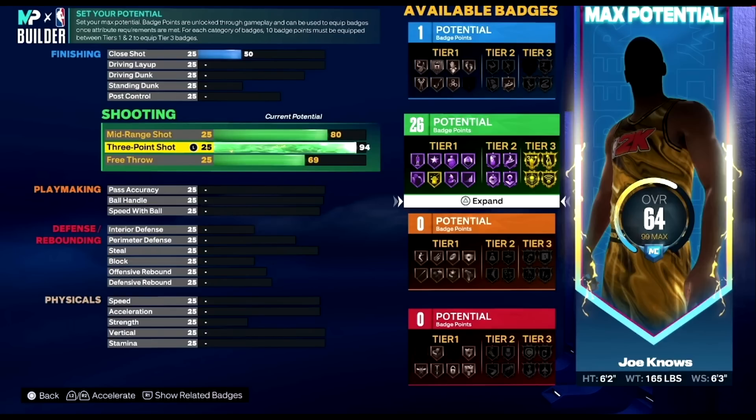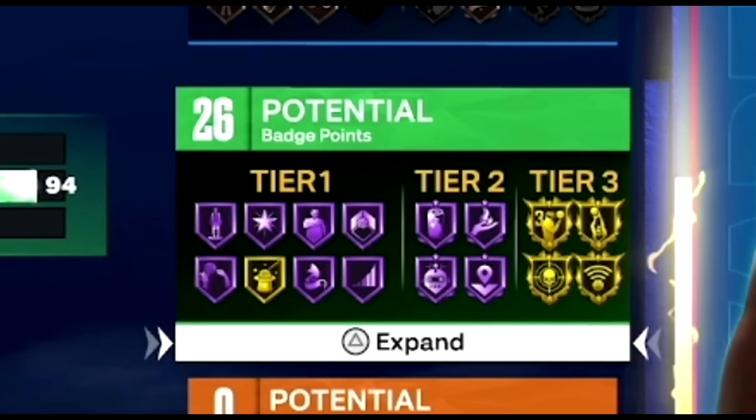A 92 three-point is the key number. I'm going to pause it right here when it hits 94 three-pointer — close enough, but obviously my mid-range and free throw aren't going to be these exact ratings. With this blending of 94 three-point, 80 mid-range, and a 68 free throw, you have 26 shooting badges. I'm going to say I'll have around 24 to 28 shooting badges — we'll just say 26, just like this build — and look at all the shooting badges you unlock.